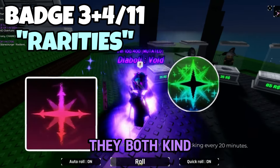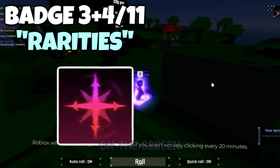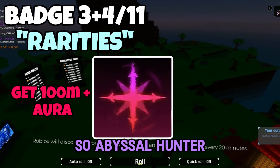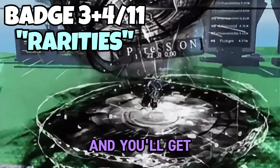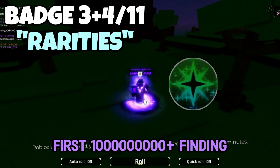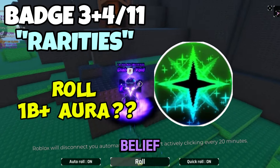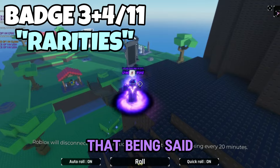The next two achievements build off each other. The first is 'There Is No Way' — to get this badge you need to roll a 100 million plus aura, which is very hard. Abyssal Hunter, Symphony — all those auras count. The second is 'My First 1 Billion Plus Finding,' which requires rolling a 1 billion plus aura. To my knowledge there are currently no 1 billion plus auras, so correct me if I'm wrong.